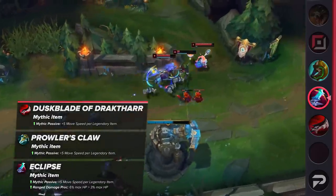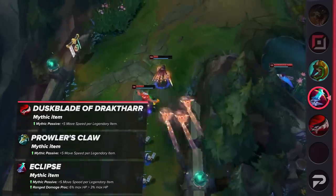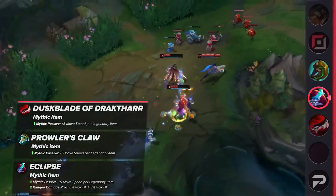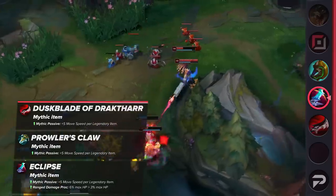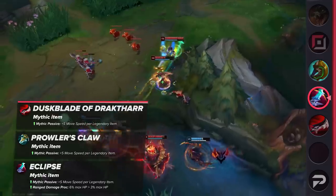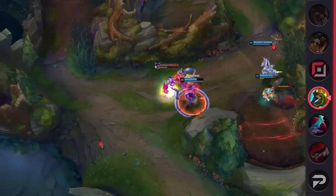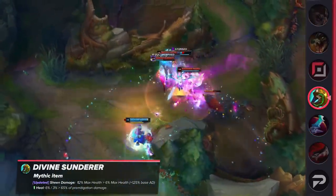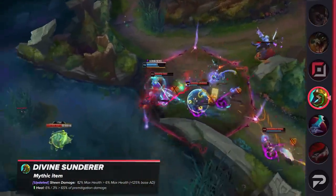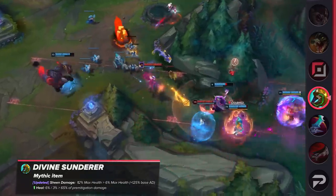To clarify, these items will provide 5 extra movement speed for each legendary item completed. One precautionary adjustment being made is that Eclipse's ranged damage proc will have its damage halved. This is supposed to mainly help assassins and not accidentally make lethality marksmen broken again. One more system change to cover is for Divine Sunderer. It's having its passive effect damage adjusted — it'll scale less with max health, but include a base AD ratio, essentially retaining the effect that its component Sheen provides.